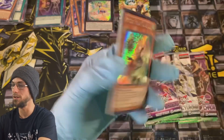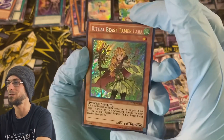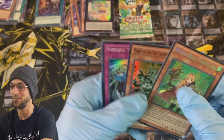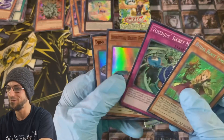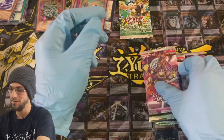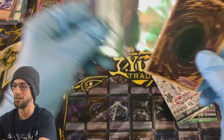Secret Forces — it's usually either a really hot box or not the best at all, and this one's not going the greatest. But maybe it'll turn around. Hey, a Manju of the Ten Thousand Hands — we will take that for sure, that is a fire pull, very nice. Yesenjiu, Spiritual Beast Petalphon, and a Jinn. Fusion Enforcers — can we see that Invocation out of here? Haven't pulled Invocation out of the last few monster boxes we've opened.